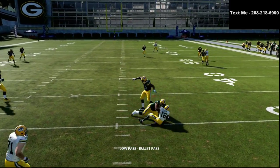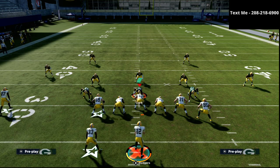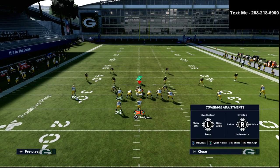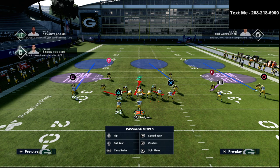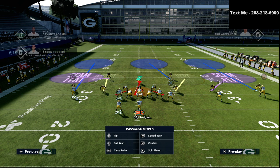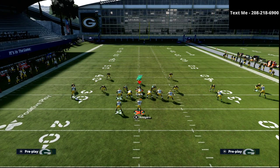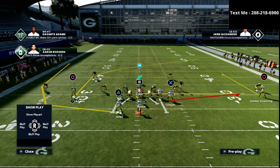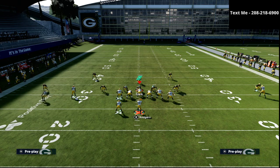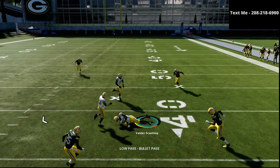What they're really ultimately going to have to do is have two to three underneath zones to take this away. And because of that, it's going to mean either less pressure or less coverage — they can't really have both. What that is going to start to open up for you is your sideline passing: your curls and your flats and things like that. If I look to the flat and the flat's taken away, I can hit this route to Valdez-Scantling.